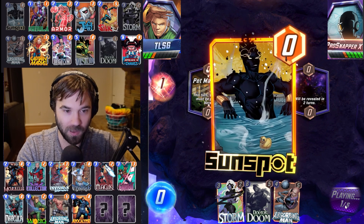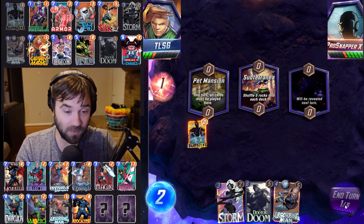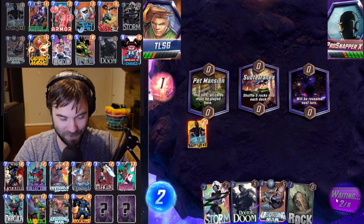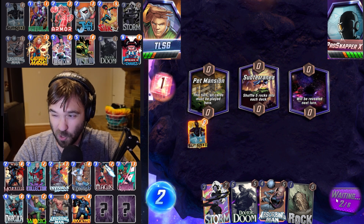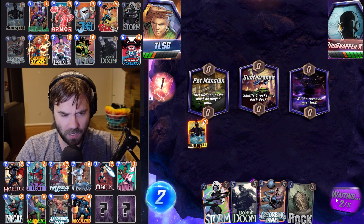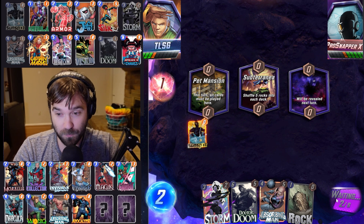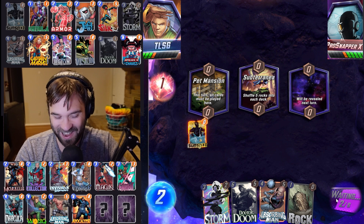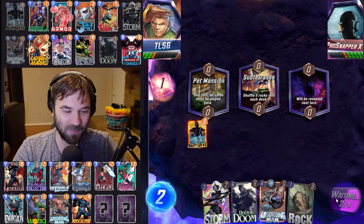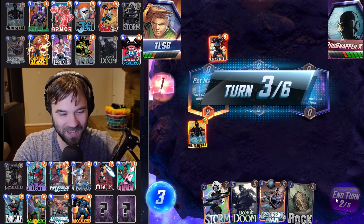The rocks are not fortunate for us. We have Storm and Absorbing Man. We have to hope that maybe they get the same bad RNG that we're getting and are looking at a handful of rocks — or they just don't draw their Gambit. That is their biggest win condition. They've had it every single game setting up into the Wong into the beautiful Gambit play. We need them to not get it one time.